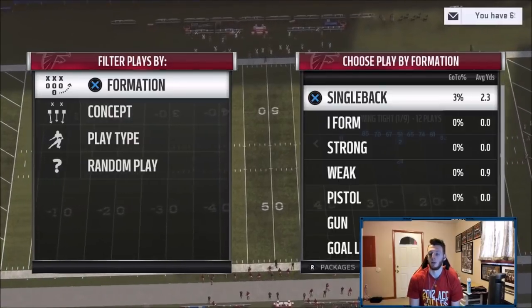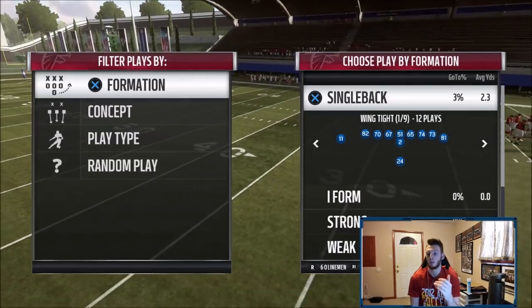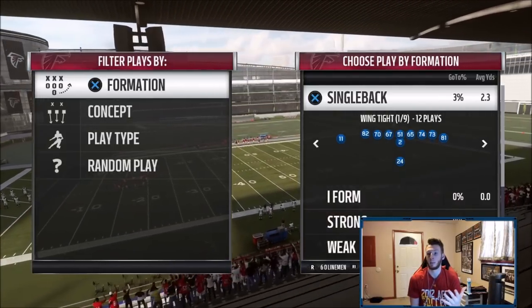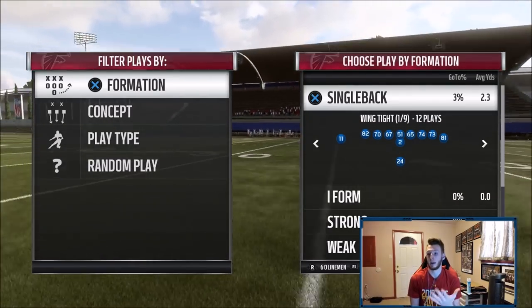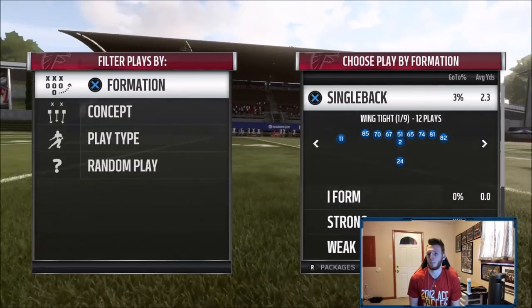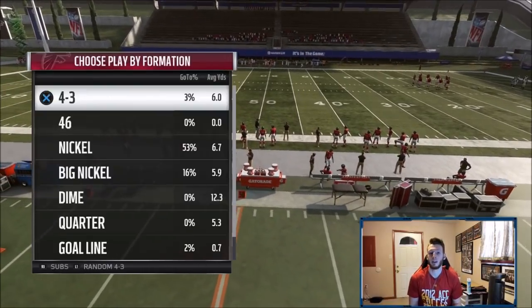We're still in single back wing tight. Something worth mentioning: on the packages you'll see six O-linemen right there. If you have a six O-linemen package, you're going to get a wide receiver there. So if you're in salary cap or MUT you'll be able to get the wide receiver there. If you only have five O-linemen and you're in regs, you won't get them there - however the tight end will still go get it for you. Putting a wide receiver like Randy Moss there makes it even better.